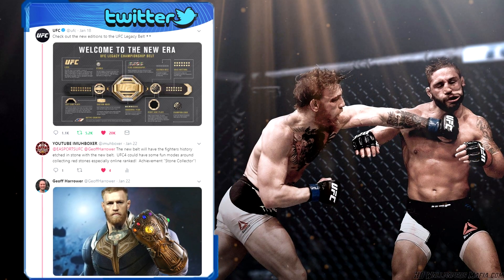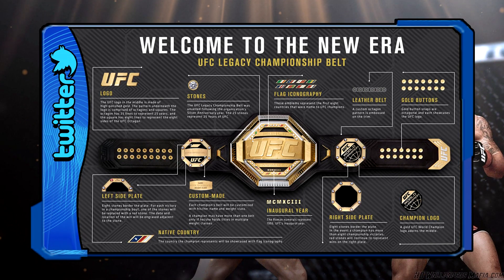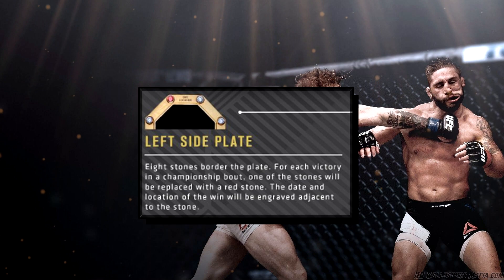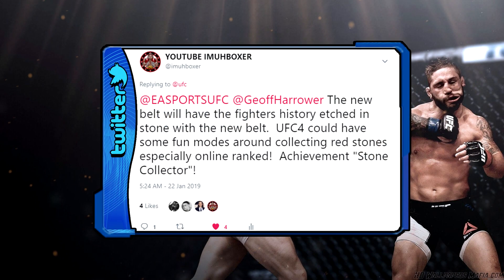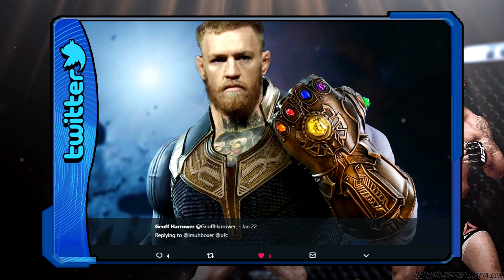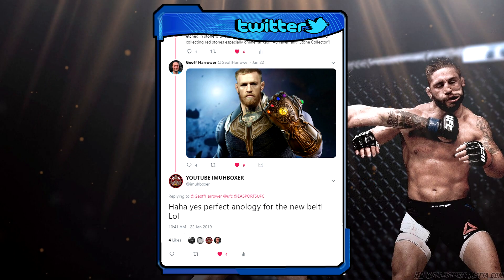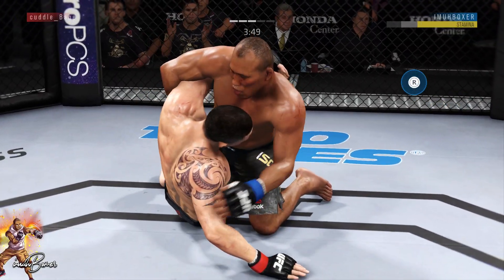The official UFC Twitter account released an image of the new belt, explaining all of its nuances. This belt is going to be extra special and extra customized. On the left side of the plate, anytime a fighter wins a championship, one of those clear stones will be replaced with a red stone and it'll have a custom name tag. I tweeted GPD saying a new belt will have fighters' histories etched in stone, and UFC 4 could have some fun modes around collecting stones. GPD replied with a Conor McGregor Thanos image — the first time I've seen GPD's name attached to UFC 4 at all.